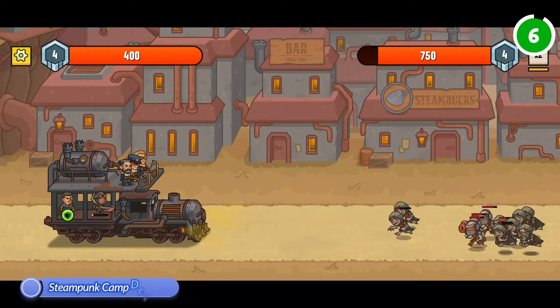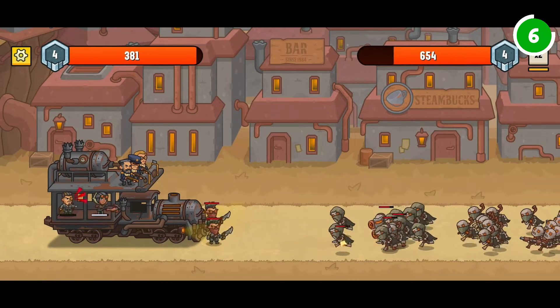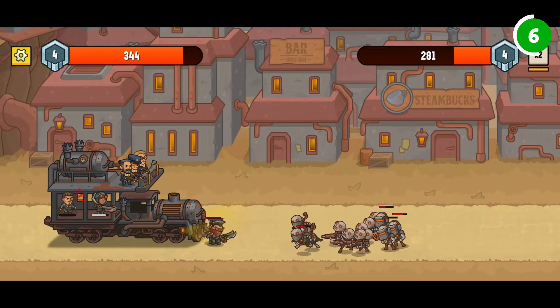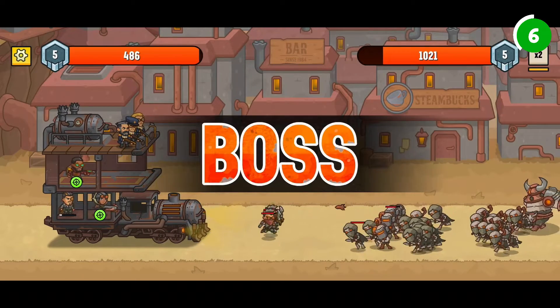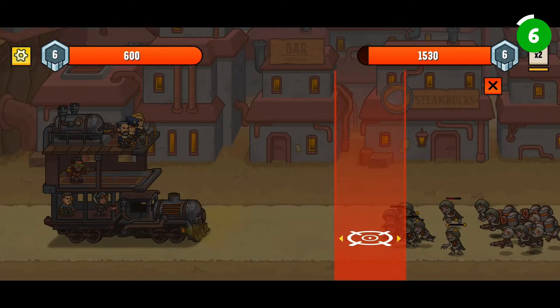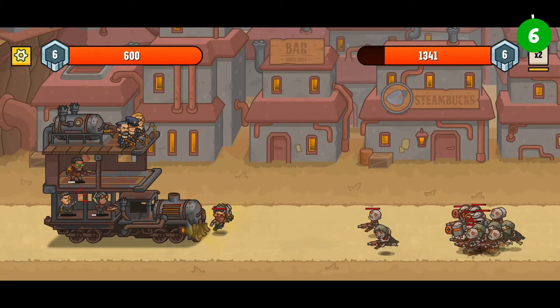Steampunk Camp Defense takes us to a war-torn globe where survival is a constant battle. As a band of survivors, you must build a stronghold against enemy attacks through over 1,000 challenging stages. Every decision matters, from customizing armored trucks to selecting the perfect heroes for your survival group. The action is seamless and engrossing as you adjust to raiders and other enemies, and you can play for hours offline without Wi-Fi or the internet.